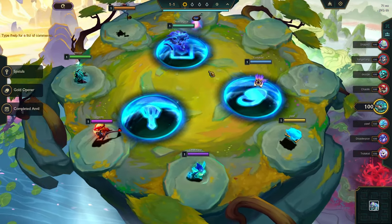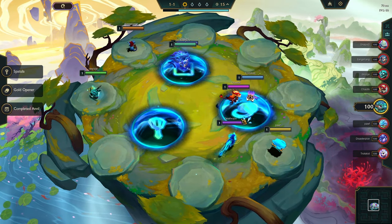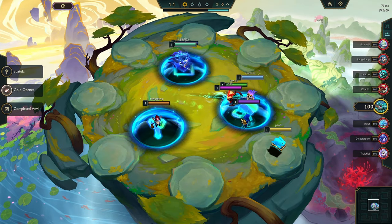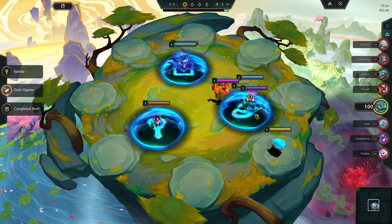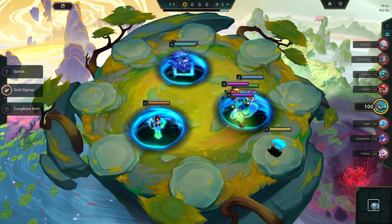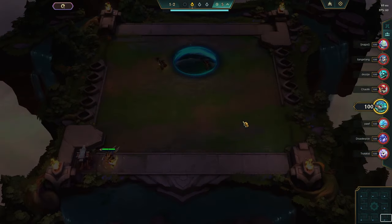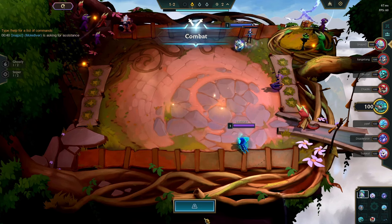Alright, welcome back. In this video you will see the heavenly Kayn deck that is currently unknown. It's one of the builds that can counter the ghost build, the Kale build, everything. It's a pretty good build and nobody knows this at least right now. We will do a live demonstration of how this works.